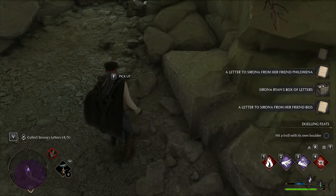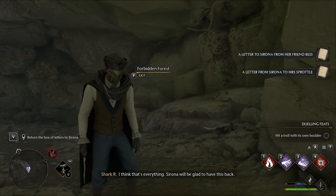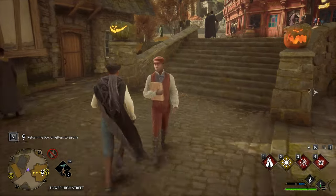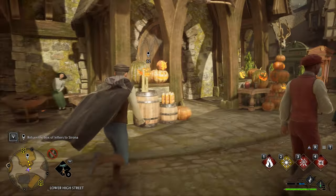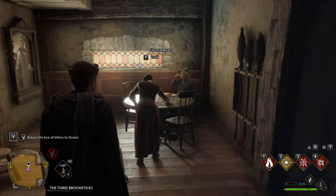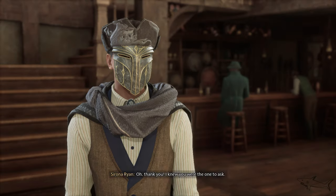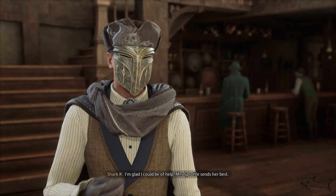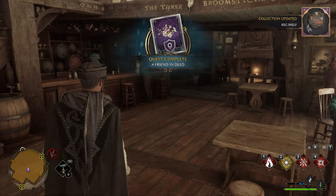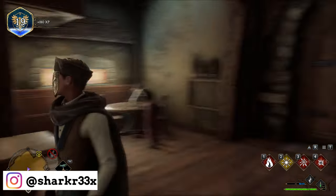Another letter and the last letter box — and that's it. You can just exit through here, or you can go ahead and fight that troll. Now let's go with the letters to Sirona to complete this quest and get our reward. 'A Friend Indeed' complete!